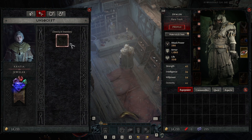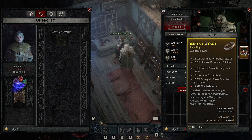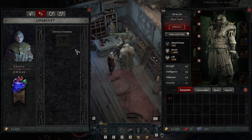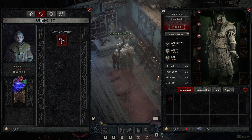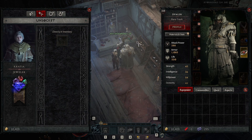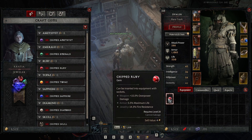Unsocket — basically what you can do with unsocket is take a gem out of an item, and as you can see I got it out of the item now. Very easy, nothing big. I can go back again, put it inside, go to unsocket again, take it outside — very easy, nothing to think about there.